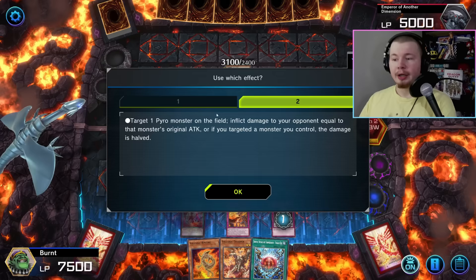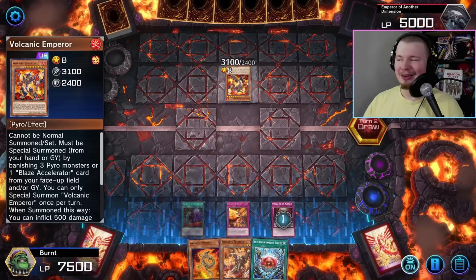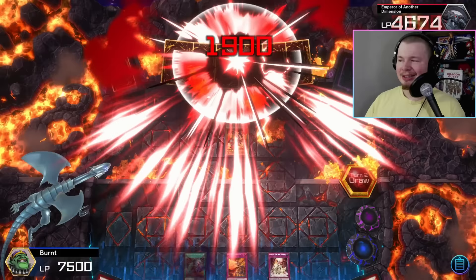Then go for Volcanic Emission. Never, ever use the first effect accidentally — always use the second effect. I lost a game to this on stream; it was extremely embarrassing. Second effect, target Emperor — and that's the FTK, baby. Step by step, just like that. Short and sweet. Crazy combo.